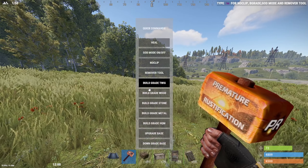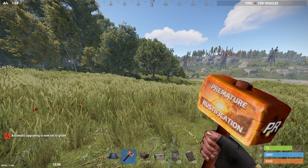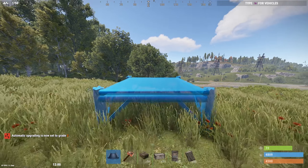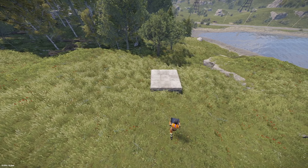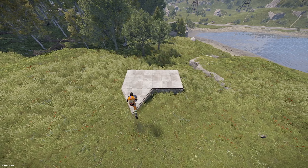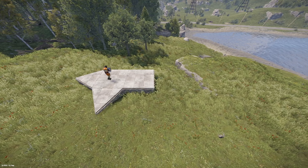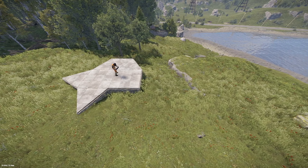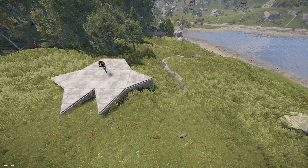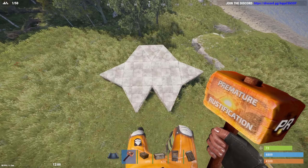I'm going to use build grade of stone just to speed the video up, but anything that needs upgrading above stone I will show you. We're going to start with a square foundation and put another one for a standard one-by-two. This triangle is the airlock, this triangle is where your furnaces go, this is the loot room, and these two are just honeycomb. That's the floor print you need.